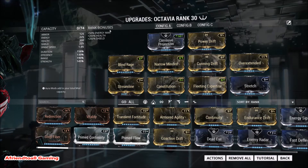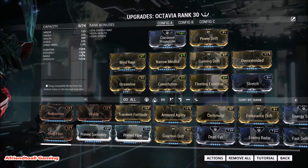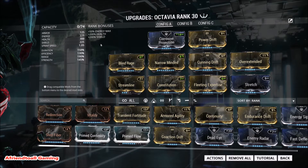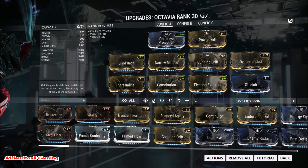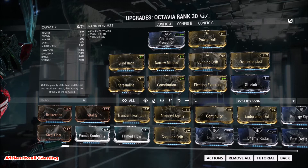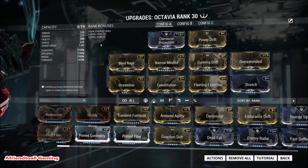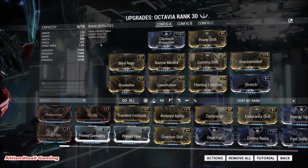Finishing off with Fleeting Expertise for 60% ability efficiency and minus 60% ability duration, and Stretch for plus 45% ability range. I've not got any Vitality on here — you don't really need it since I have the ability to go invisible. My efficiency is only 130%, but I run with Zenurik giving four energy per second from my focus ability.